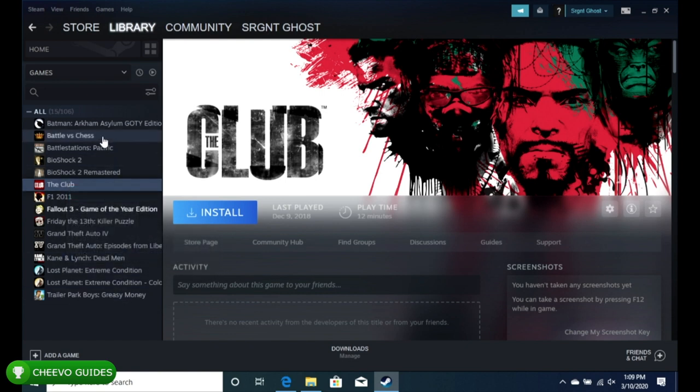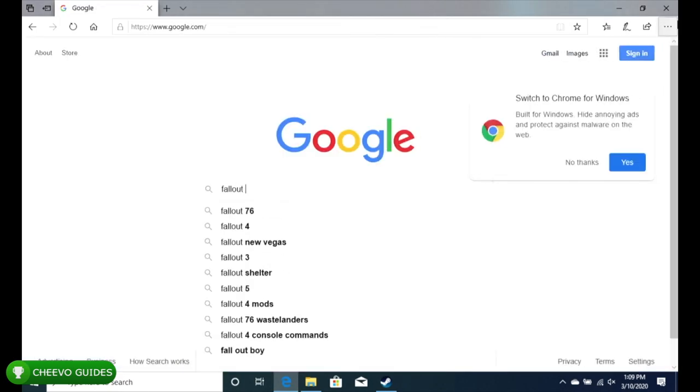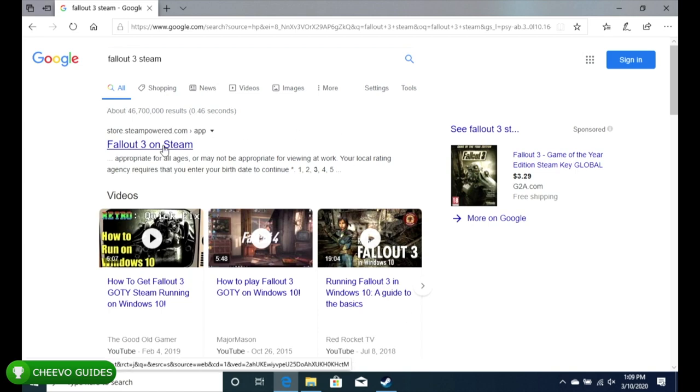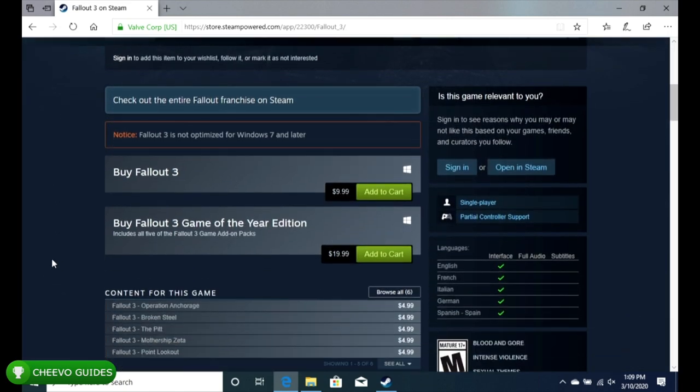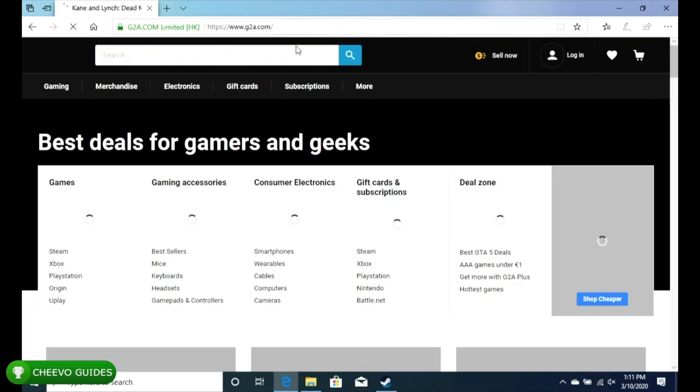The reason Steam does this is because back in the day with old PC games you had to redeem your game with a code from the physical version, so some of these old-school games still need that code inserted. Steam has that hidden CD Keys feature in some games. You could use The Club, Battlestations, or Kane & Lynch product code to activate Fallout 3 — the codes are universal across GFWL games. Also, Fallout 3 is $9.99 on Steam and you do not need to purchase the Game of the Year edition to unlock all achievements via console command.